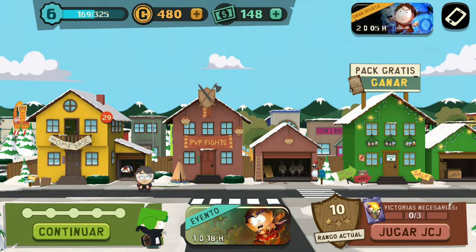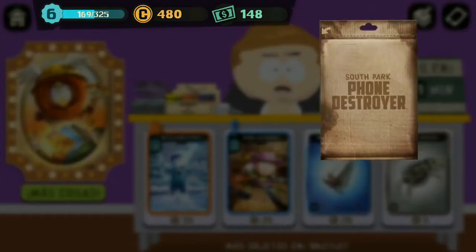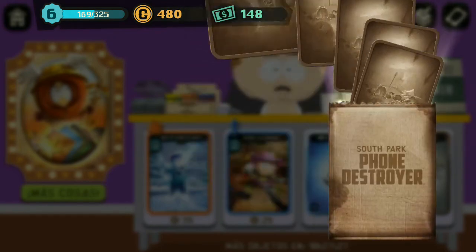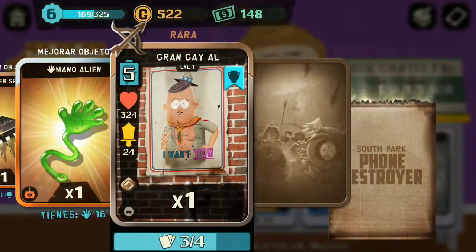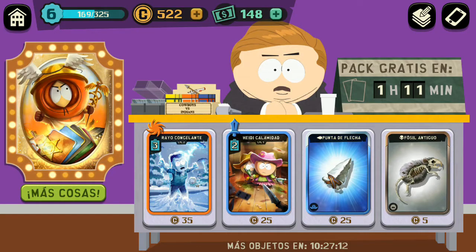Vamos a abrir un sobre que tenemos por acá, gratis. A ver qué nos sale: oro, un chip, goma, y las palomitas.